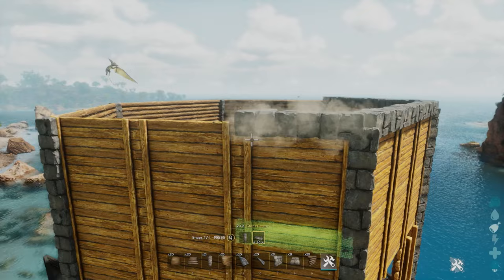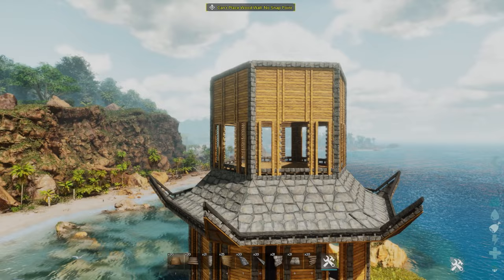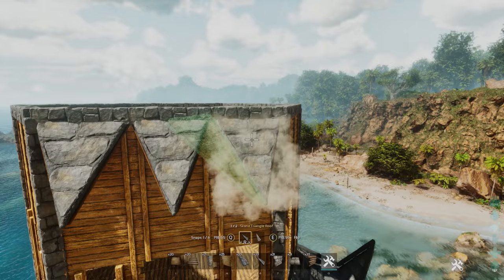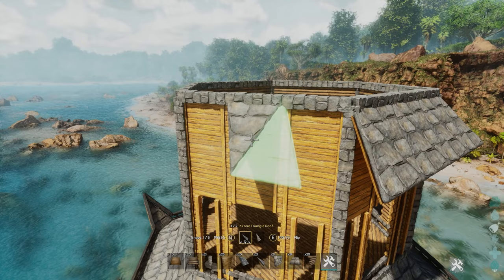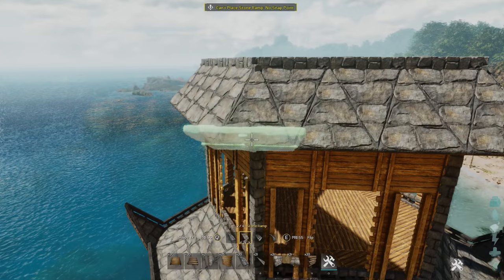We can also add a layer of beams going across the top of this to finish this layer off — this is also the height where the next layer will be. We should end up with something looking like this, and then it's time to work on the roof. To get started with the roof is actually very simple because it's basically the same roof as before — we start with these triangles attaching them like so, and then go around the entire building adding a layer of these triangle roofs until we've been all the way around.